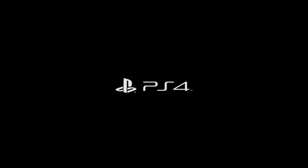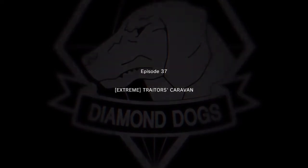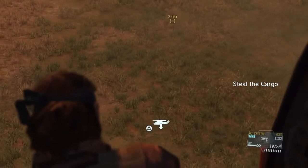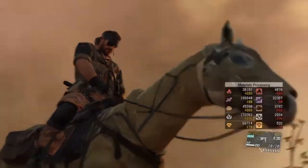Hello everyone, welcome to another video for Metal Gear Solid V: The Phantom Pain. This is episode 37, Trader's Caravan. This has the Extreme variant on it. This is also an S-rank Boxhound Emblem, no traces run as well.